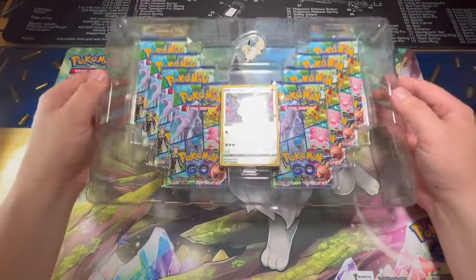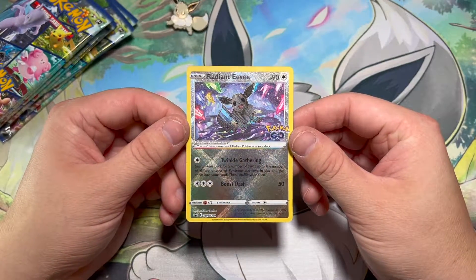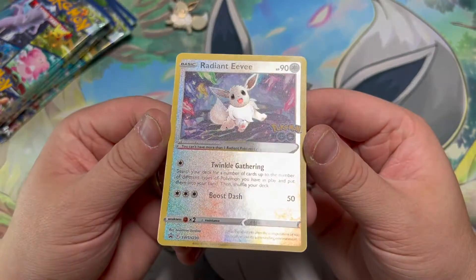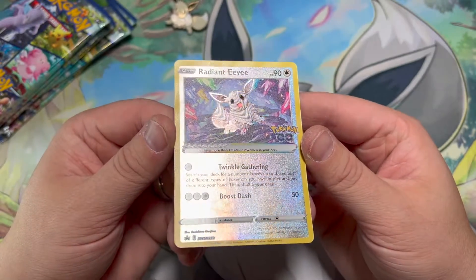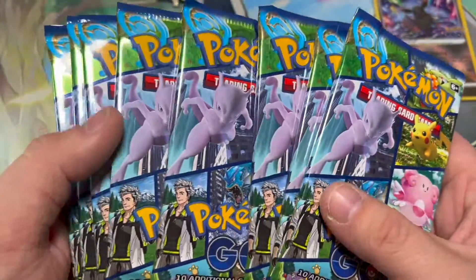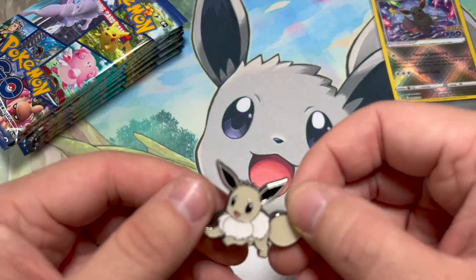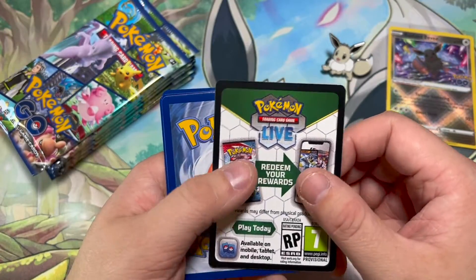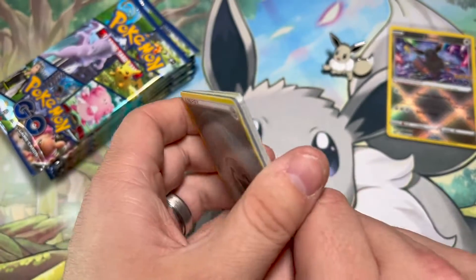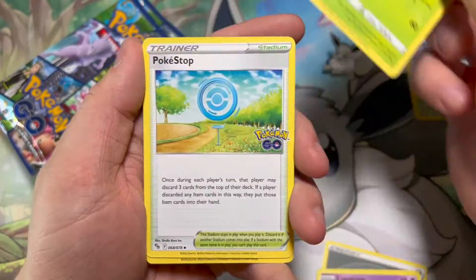I have been waiting so long for this. Out of all the products, I have been waiting for the Radiant Eevee collection box the longest. This box looks amazing and this card looks amazing. I would love to have a graded 10 of this card. We have 8 packs in this collection box and we have not opened a lot of Pokemon Go, so I have a lot of cards to pull. We also get this really nice shiny Eevee pin. I'm really wanting the Alternate Art Mewtwo, and I'm also really wanting the Radiant cards — the Charizard, Venusaur, and Blastoise. We pulled the Charizard in the last video, so let's see if we can get the Venusaur or the Blastoise this time.